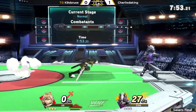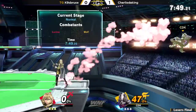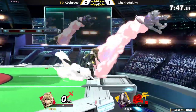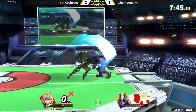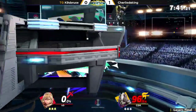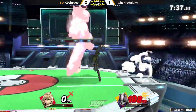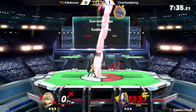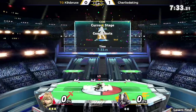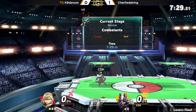He keeps the faith in Lucina. The matchup was completely even — it was just that Charlie managed to get the ledge trap at the end. Going super high with these recoveries now, just trying to avoid all the up-Bs and shenanigans. Amazing teching from Charlie to avoid that — but he just falls into that up smash, and K9 comes back with a vengeance. Zero to death from K9 as well — he was only delaying the inevitable with that double attack.